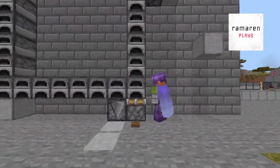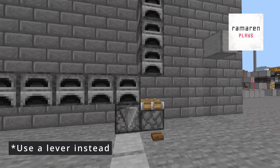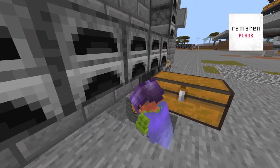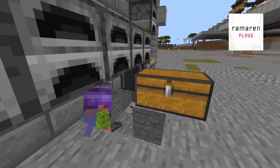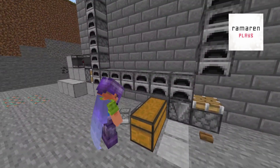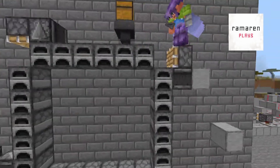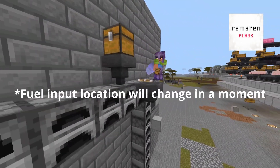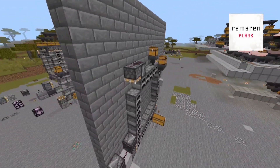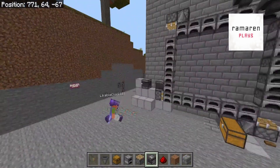We're going to add a button, and this is going to be the stopping mechanism for our machine. Take out a furnace in the corner just over that piston. We can add some output chests, an input for whatever you're smelting, and also an input for the fuel. Now we're going to take these out in a moment because we're going to build another row next to it to make it a double module.